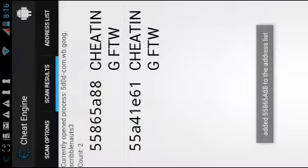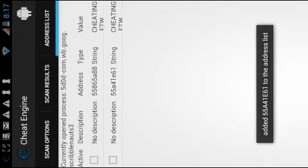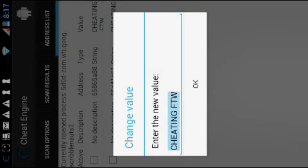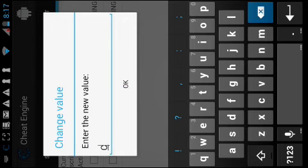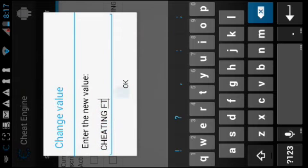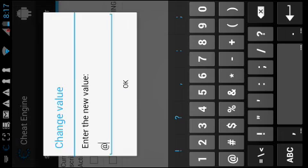Hold the address as an address, and hold the second one as an address as well. Tap and hold on the name — hold the thing you typed in. Then add it, and hold it. Then you might need to type in the add sign.